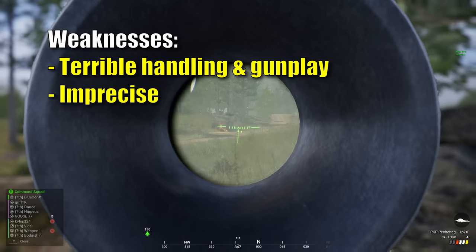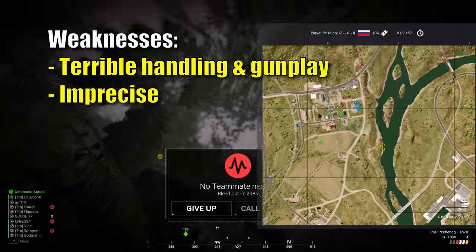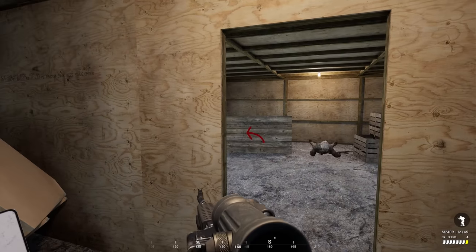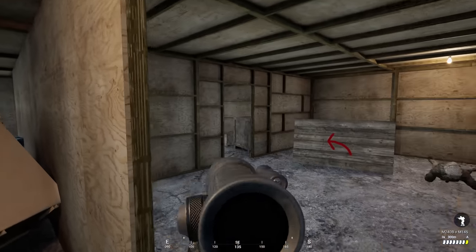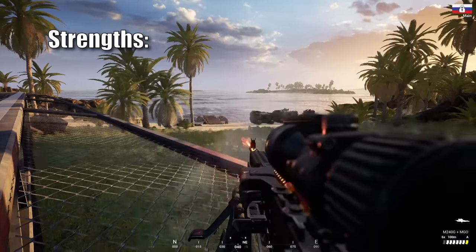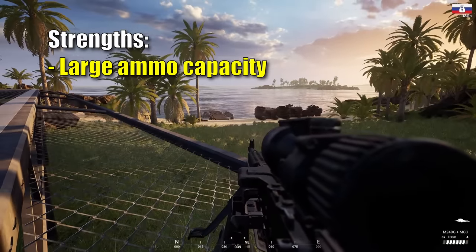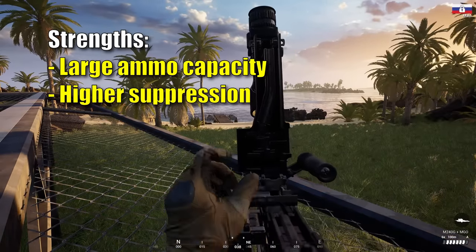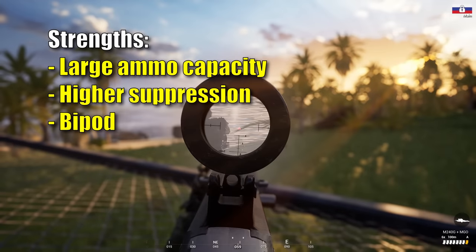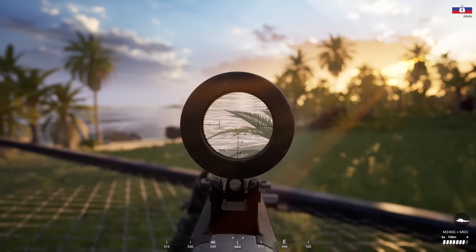Now let's discuss how to work around these two weaknesses and still be effective with the MG kit in its intended role. The key is leveraging the machine gun kit's strengths. One, it has a big belt capacity that allows it to fire longer between reloads, at the cost of a longer reload. OWI also gave its bullets more powerful suppressive ability. In addition, the bipod gives it a more stable firing platform. Yes, the bipod isn't perfect, but it does improve the stability of your shooting.